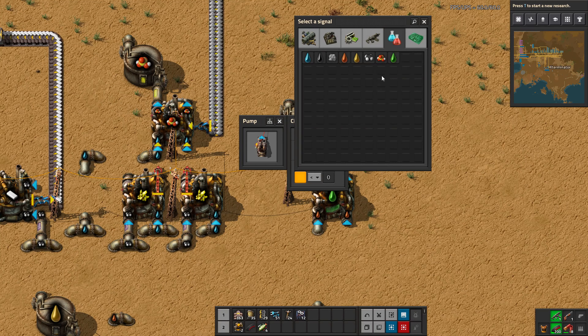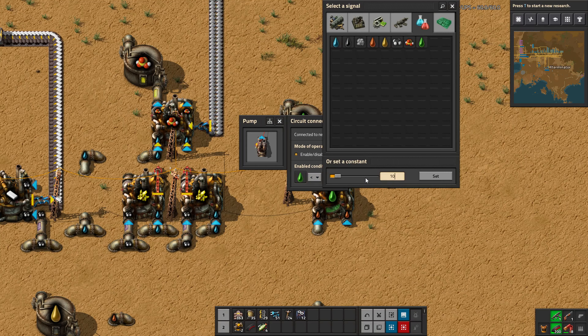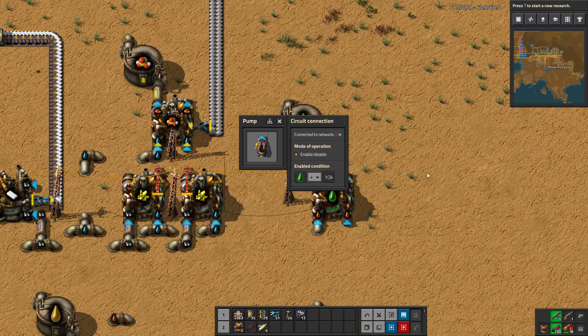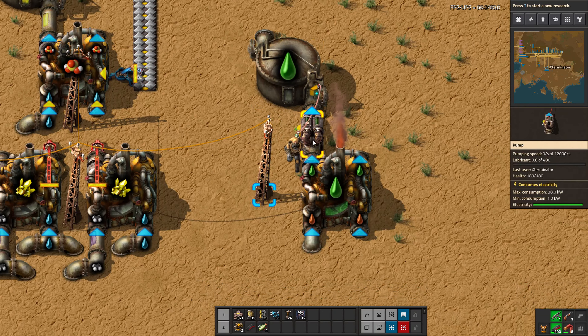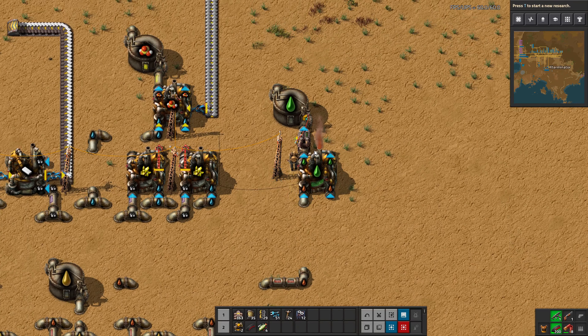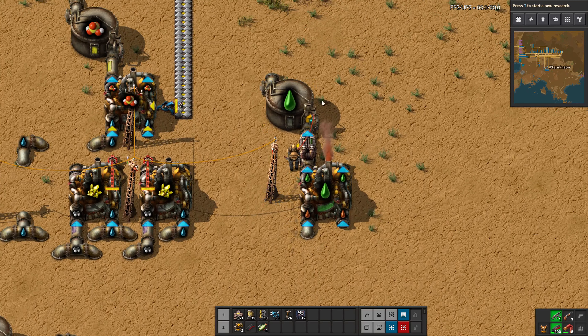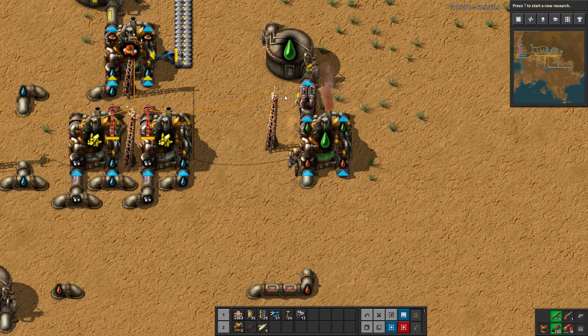Much like the inserters for the chests in our hub, we're going to do a similar thing here. We're going to limit this and say: if petroleum is less than 10,000, this pump will work. Once it hits 10,000, it will stop working and it will back up. This particular case isn't strictly necessary, but it's a little bit helpful because it will allow us to send more things to cracking sooner. I just wanted to show you how this can be done with fluids, much the same as inserters with boxes.